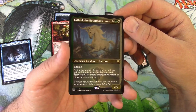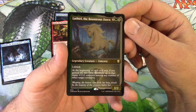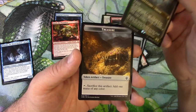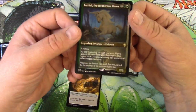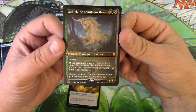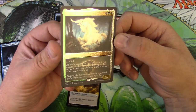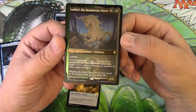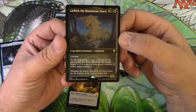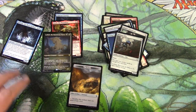Lathiel the Bounteous Dawn — two-two unicorn legendary for four, it's got lifelink. At the beginning of each end step, if you gained life this turn, distribute up to that many +1/+1 counters among any number of other target creatures. Love it — that's how I like to play, +1/+1 counters and lifelink. Look at it shine, gorgeous! I'm really hopeful this card will not curl up like a little Pringle in my collection. The art ends up being a little dark looking flat, but put a little shine on it, it looks really nice.